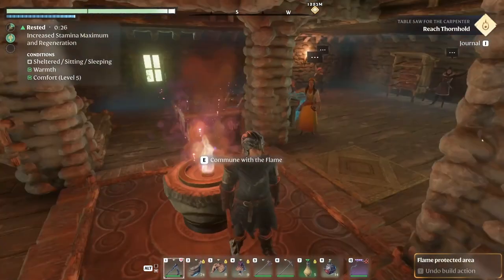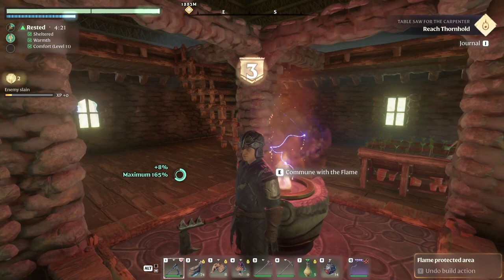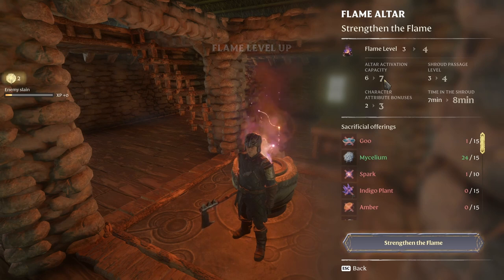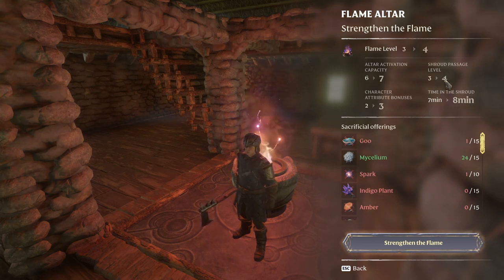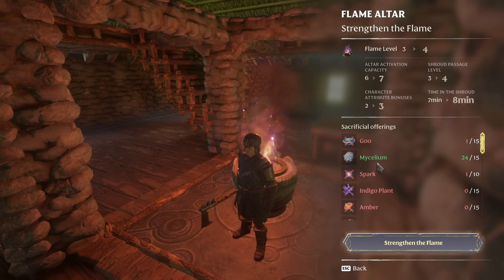Communion with the flame — strengthen the flame. We have everything we need to strengthen it. Flame level 3. Right now we can make 7 altars and go into shroud level 4 with 8 minutes. This is the next one: we can put down 6 altars, shroud level 3, 2 bonuses, 7 minutes out of 8. We gotta find the Fel Wisp Wyvern. I don't have copper, amber — I don't know what that is. Indigo plant, I don't know. Spark — I know. Mycelium and goo.